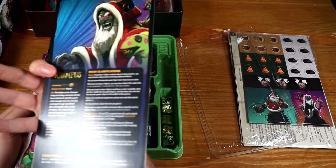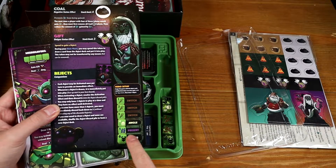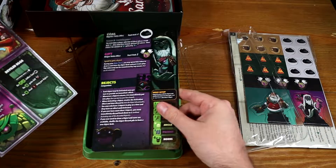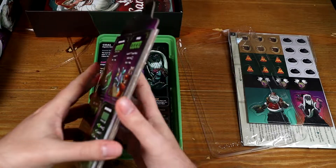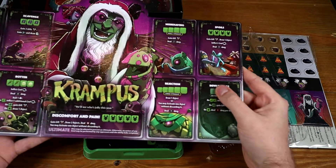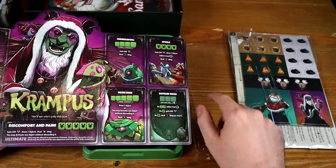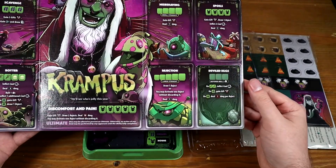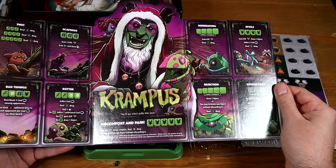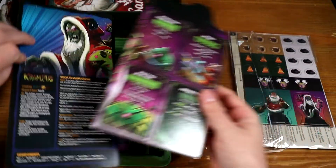There's a little bit about some of the different switch — jingle, present, and horns. These are his special abilities and stuff. And then that's his defence — Krampus has deviled eggs as a defence. Discomfort and pain — that's not the sort of Christmas that we want, but there we have it.